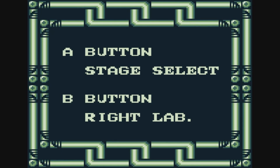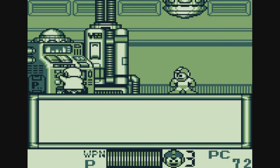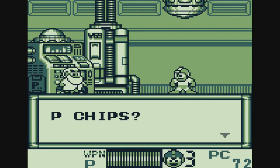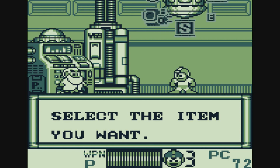When you finish the stage you can go back to Stage Select, or you can go to the Lab — which we're gonna go to just to see what we got here. We have 72 P-chips, so we basically doubled our numbers on my second attempt through that stage.